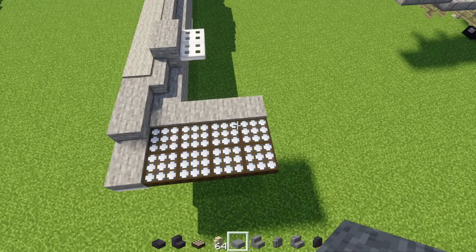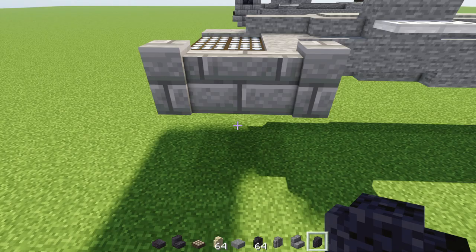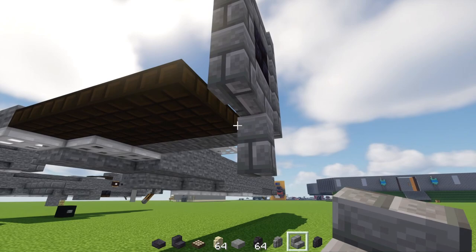Add three blocks wide of stone brick walls, then a polished black stone brick wall on top in the middle, wrapping it around with stone brick walls and another stone brick wall at the bottom. Add upside-down stone brick stairs at the back, and on top add two blocks wide of sandstone walls.